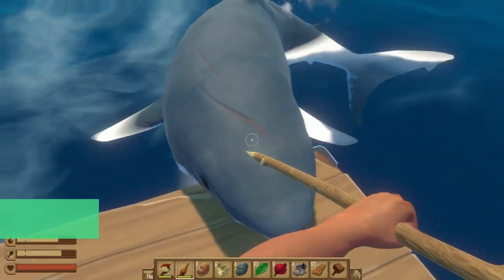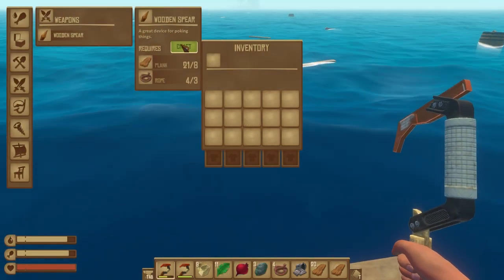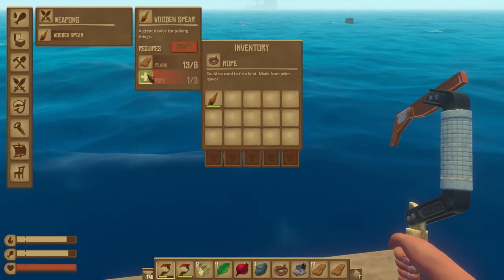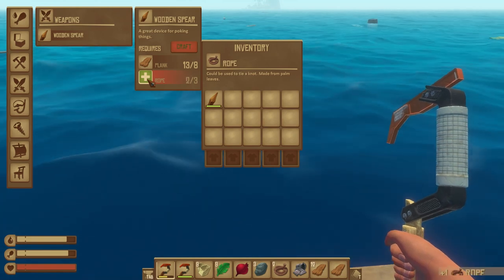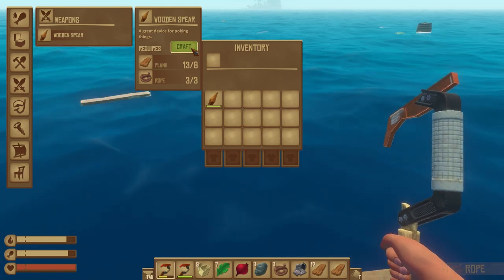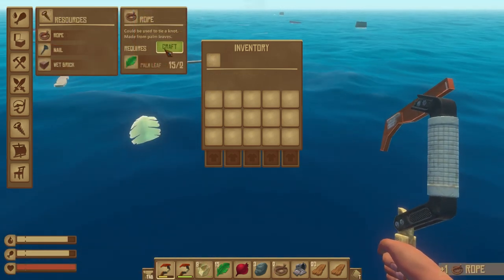Survival tip number two: be ready to defend your raft. Create a wooden spear as soon as you're able to afford the materials, as this is really the only way to protect your raft and your progress from shark attacks. We'd recommend having a backup as soon as you can afford the extra materials. The materials required to build the wooden spear are eight planks and three rope — you get the rope by converting six palm leaves.